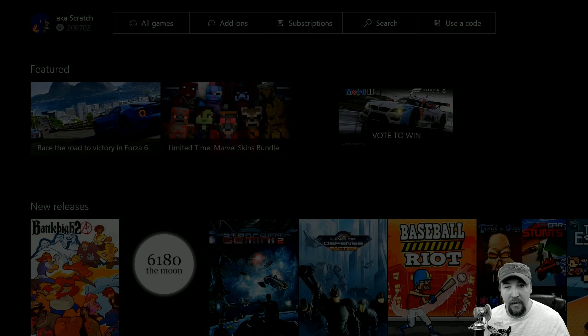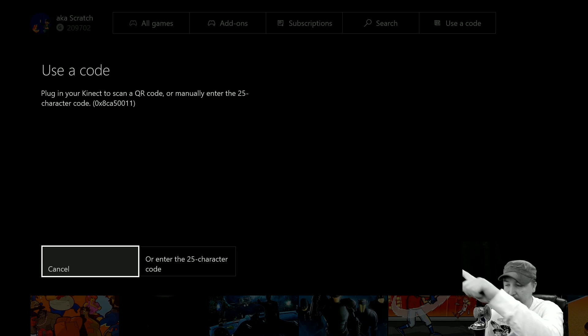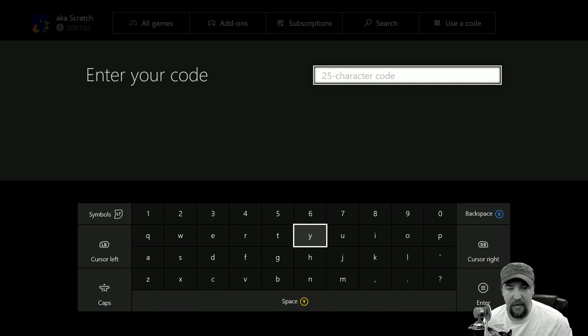We're concerned with 'Use a Code,' so we come over here and select it. You can plug in your Kinect to scan a QR code, or manually enter the 25-character code. If you have Kinect you can also say 'Xbox, use a code' and it'll take you directly here. Otherwise, you navigate through the menus like we did. You hold up the QR code to the camera and it scans in, or you enter the 25-character code and it'll redeem it.